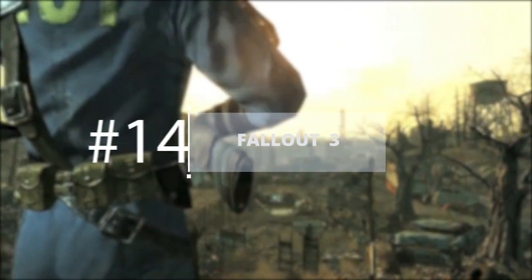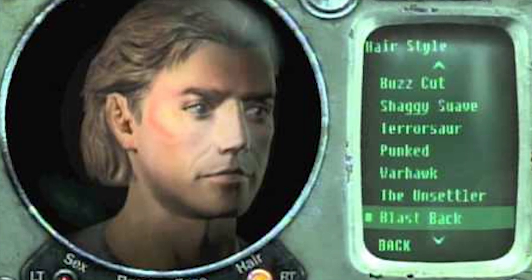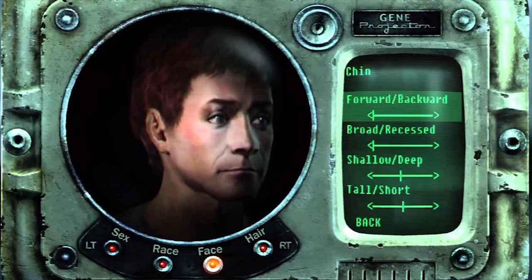Fallout 3: Fallout 3 started with the player character being born, when the father immediately asks the child to decide what they're going to look like when they grow up. You can choose from a variety of ugly noses, hideous chins, bland hair and eye colours, and the worst haircuts.